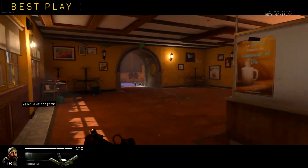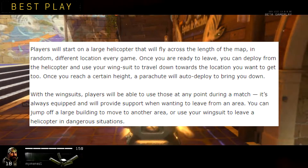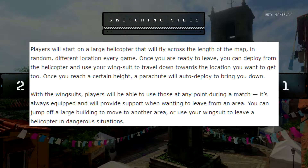The helicopter is how you'll be entering the Blackout map, and then you'll fly down using a wingsuit and a parachute. That's the way you enter the map.